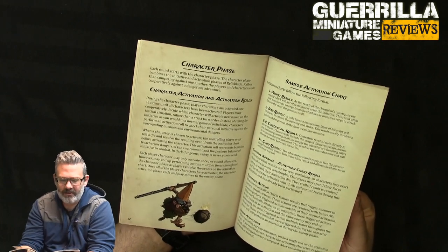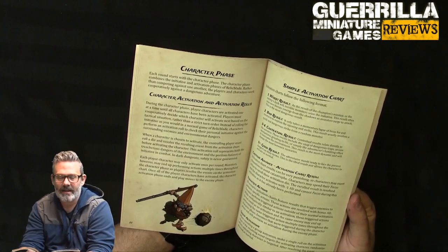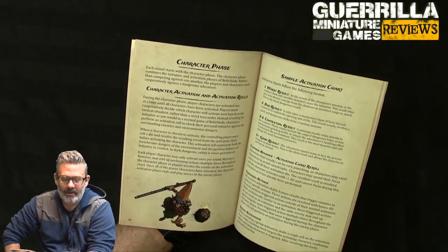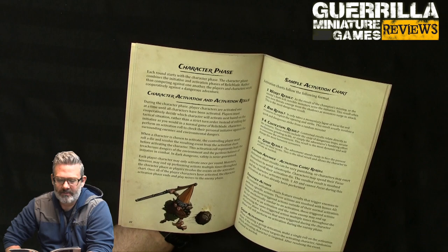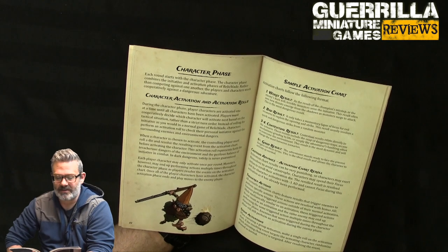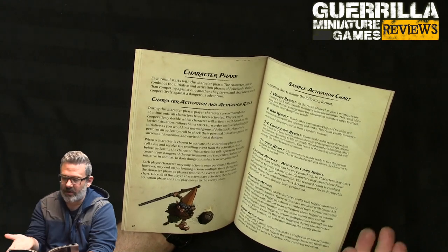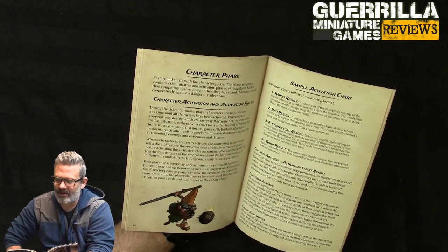During the character phase, player characters are activated one at a time. Players must cooperatively decide which character activates next based on the tactical situation rather than strict turn order. Instead of rolling for initiative as normal in Relic Blade, characters perform an activation roll to check their personal initiative against surrounding enemies and environmental dangers. The controlling player rolls a dice and resolves the resulting event from the activation chart before activating the character.